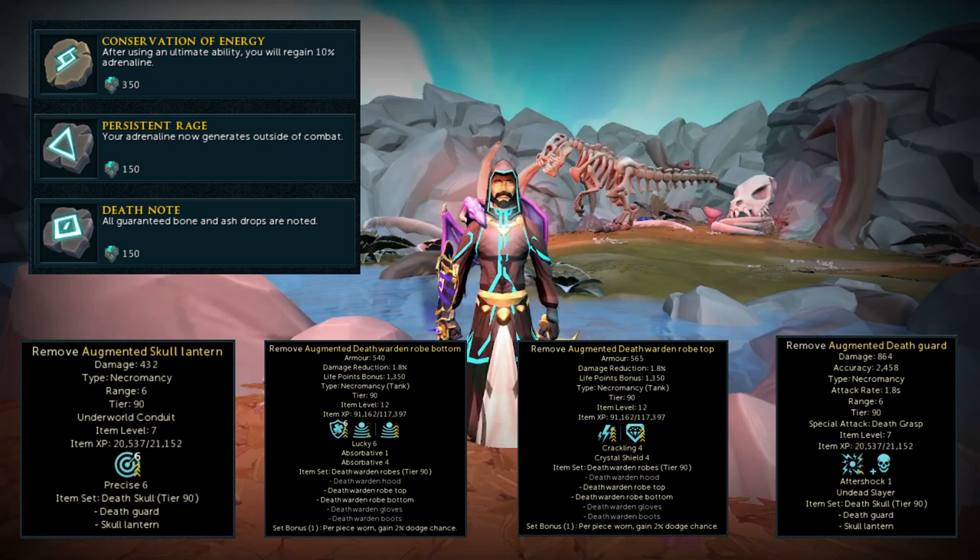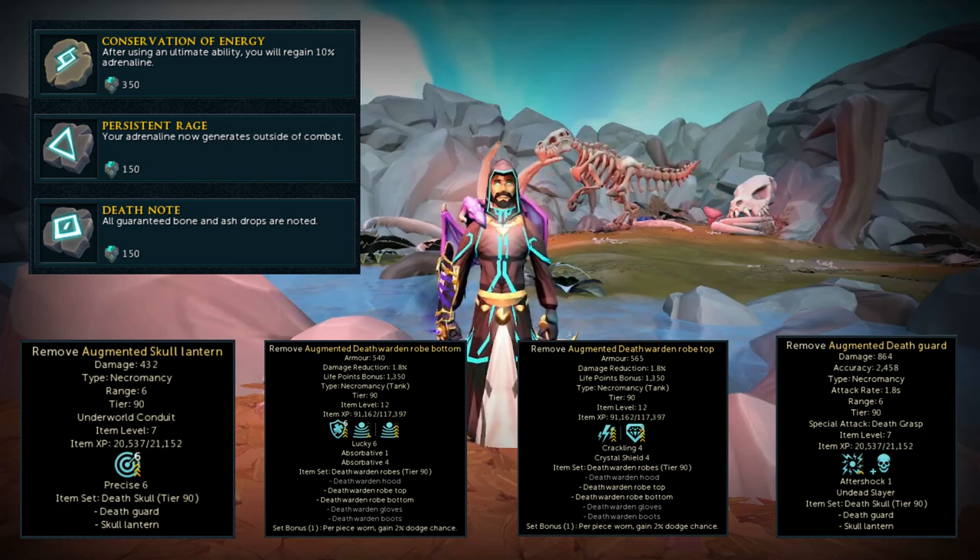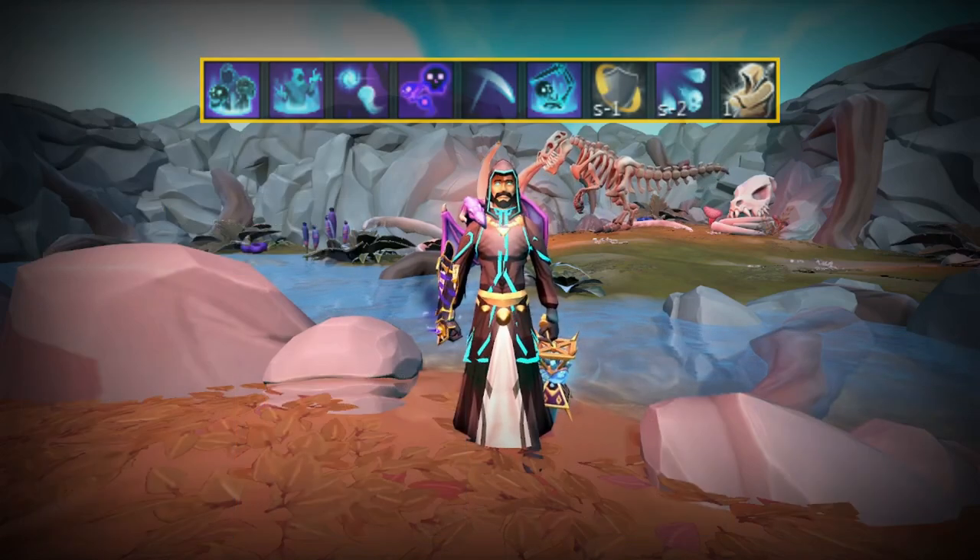As for the perks on the gear, it's not best-in-slot but it will work and help out. On the Augmented Skull Lantern we're running Precise 6 only — just to show you can get it done without best-in-slot perks. Death Warden Legbottoms have Lucky 6, Absorb 1, and Absorb 4. Death Warden Top has Crackling 4 and Crystal Shield 4. And on the Death Guard we have Aftershock 1 and Undead Slayer — Undead Slayer is very important for fighting anything undead because it boosts your damage by a lot.